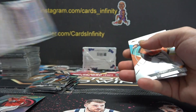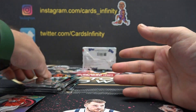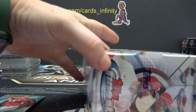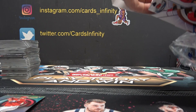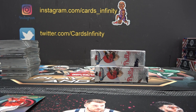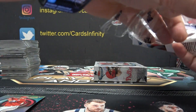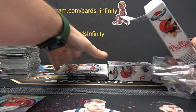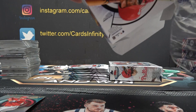Christian Yelich. Trey Turner, 60 of 250 — hey Joey, you're on the board! Joey got a purple Trey Turner, all spots now have cards. Adrian Beltre, number 6 and base.